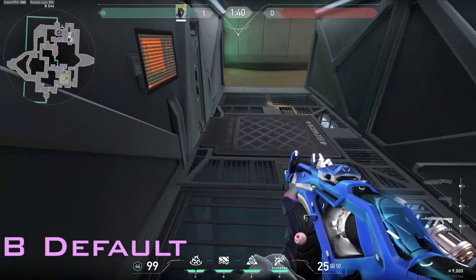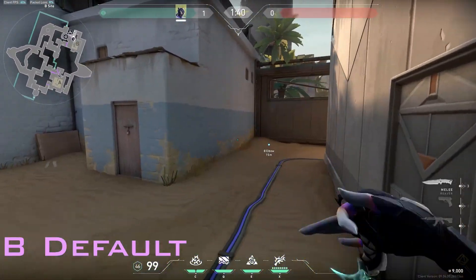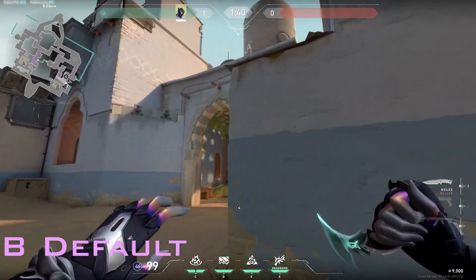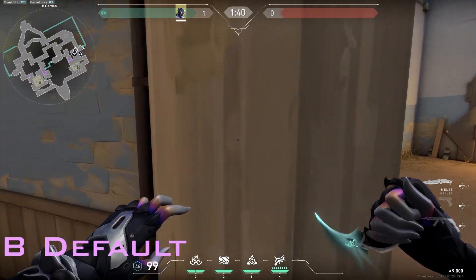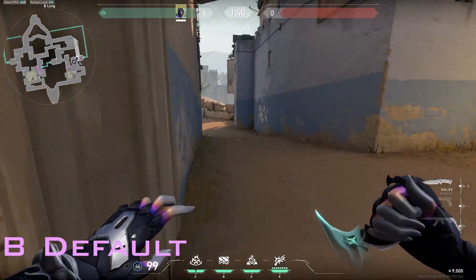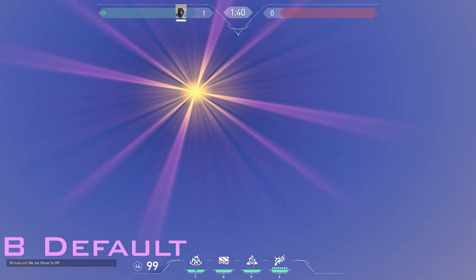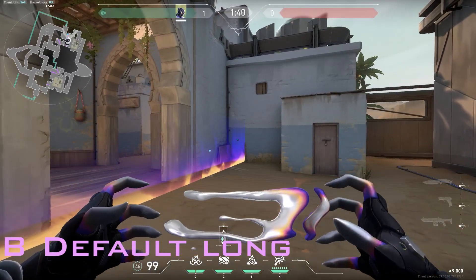You can play under tubes or you can play short diver. The beauty of this flash is if you have a player who's holding long, they can just hold from here, and whoever is pushing long will get flashed. The most basic B setup would be just...